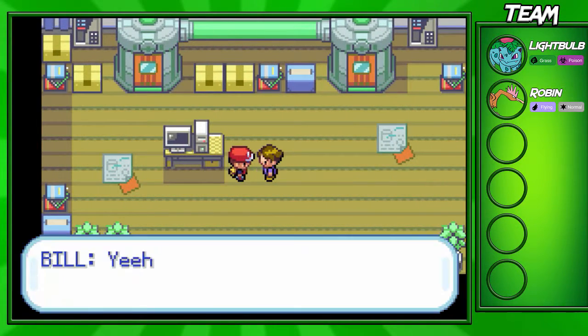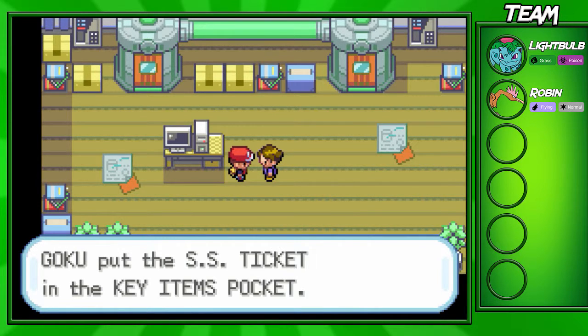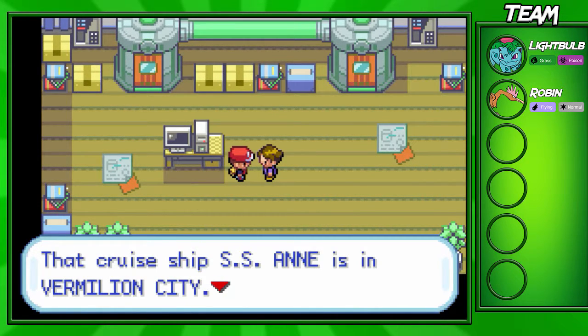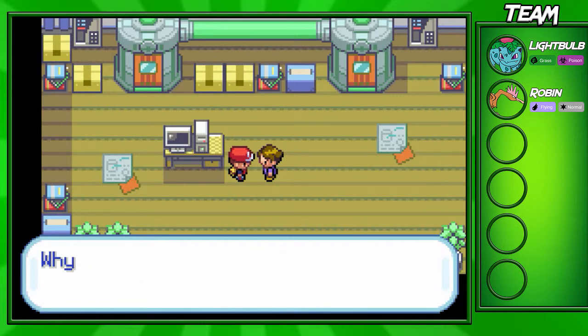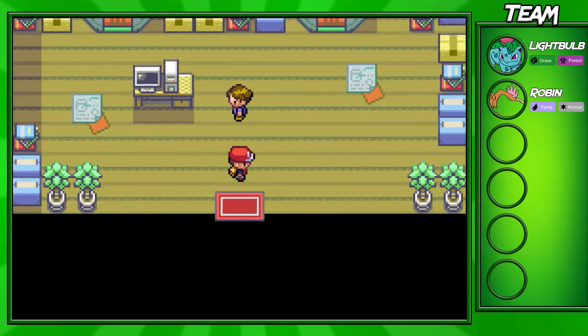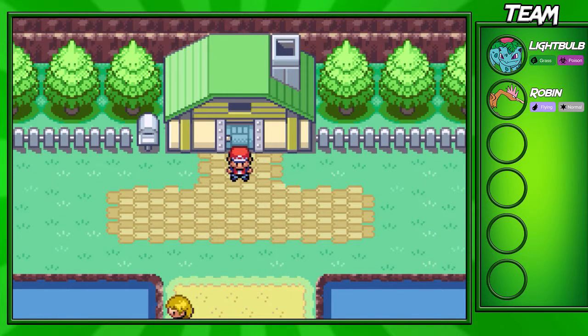We're going to turn him back into a human so he doesn't stay as a Clefairy forever. I don't know how you mess up an experiment on yourself so badly that you turn into a different species. He looks a little more normal now. He's gonna give us the SS Ticket, which is going to be a useful item later on in Vermilion City — we'll actually go on the SS Anne.